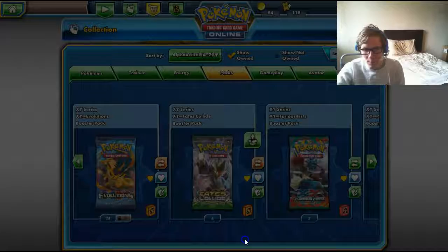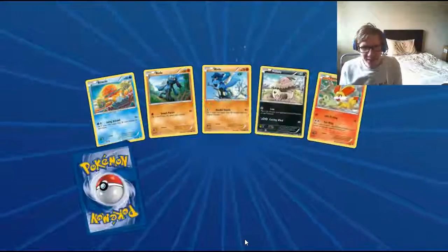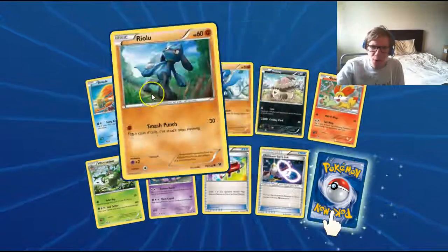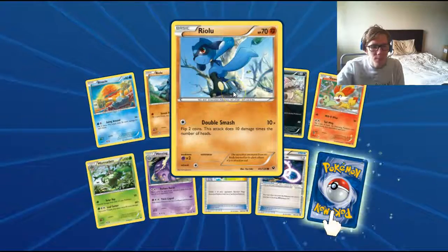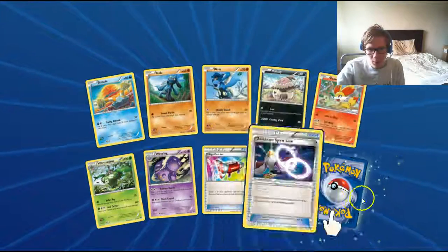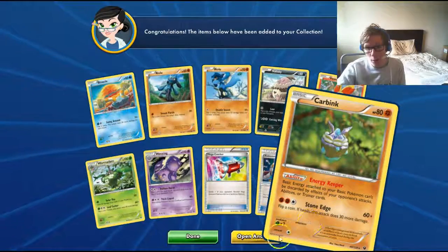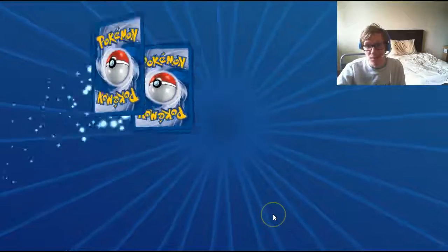Rotom? I don't give a care about Rotom — wubba lubba dub dub! There are two different Marowaks in this set, which is weird because it's Fates Collide, not Furious Fists. Spirit Link Reverse, Carbink — it's a decent card because Crushing Hammer and Enhanced Hammer both exist.